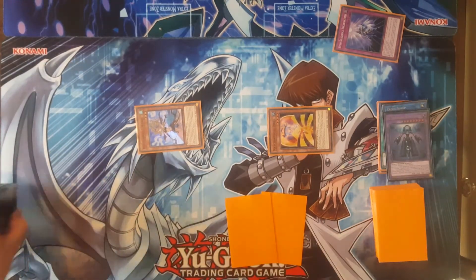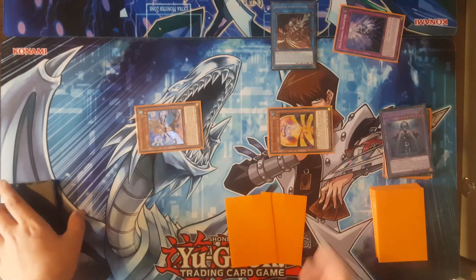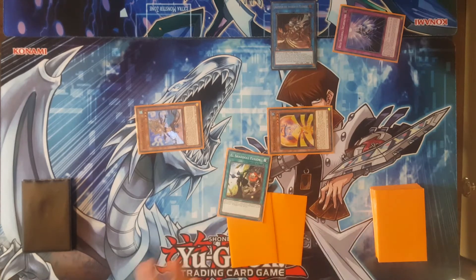We are going to be Link Summoning again into Alice the Invoker of Madness, which requires two monsters with a different type and attribute. Cross Sheep and El Shadol Construct do not share either of them, so we are good to do that. And we'll be getting El Shadol Construct's effect to add El Shadol Fusion.